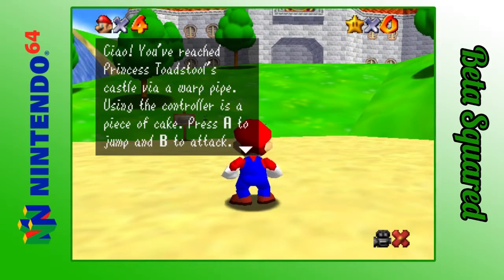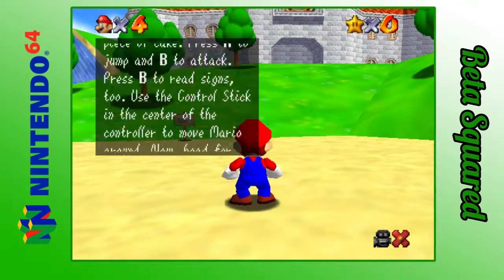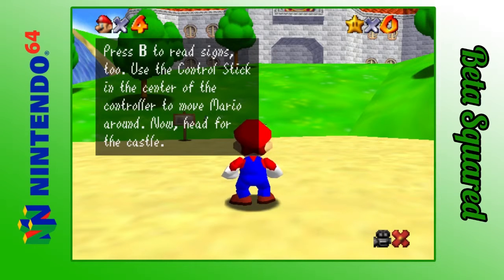Chow! You've reached Princess Toadstool's castle via a warp pipe. Using the controller is a piece of cake. Press A to jump and B to attack. Press B to use signs too. Use the control stick in the center of the controller to move Mario around. Now head for the castle.